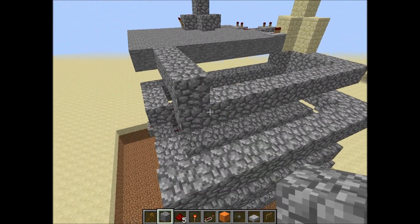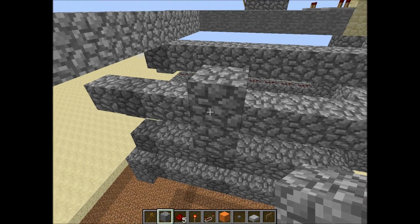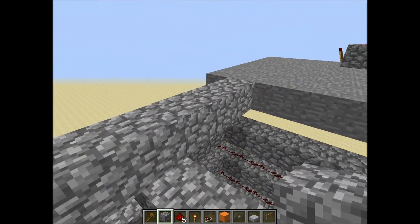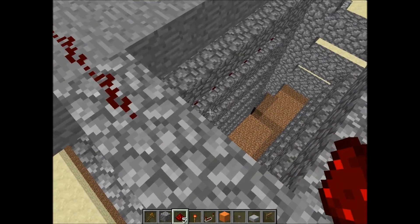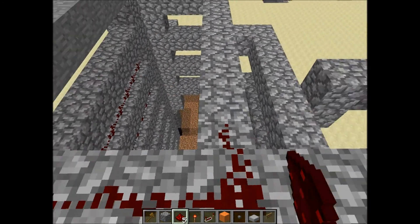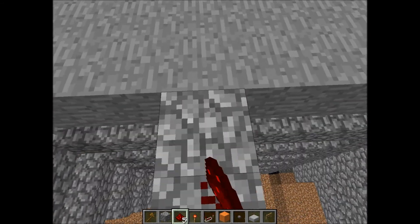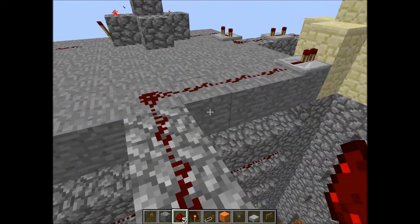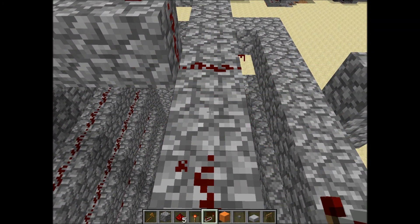Now for this you're going to need to build another little piece that comes out around here, and then a piece right there just like you did in the other one. Build this around here, put redstone there, and now you're going to need to build the redstone back to here. There you go.